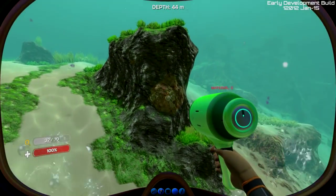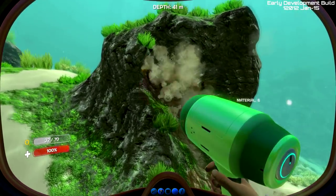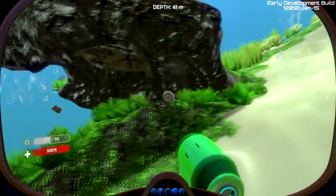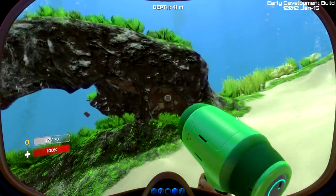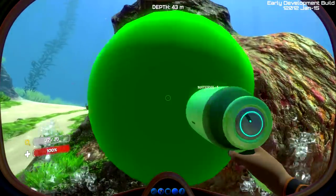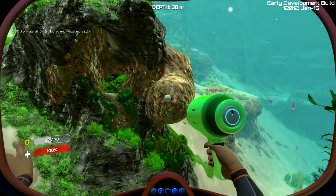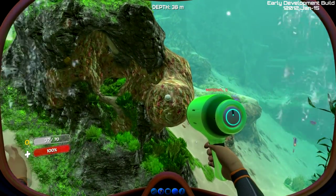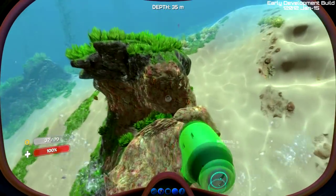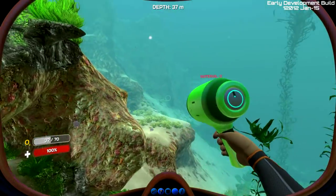This thing in my hand right now is called the terraformer, and you can use it to take away material, matter, whatever — make some weird kind of structures, and you can also place it and build off of it. So technically speaking, you could build bases with this thing just by working out the system. How you use it is you hold shift and right click to pick up materials, and in order to place them back down again, you just right click. And you can see it tells you how much material you've got right over it.